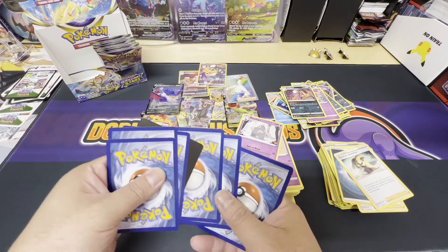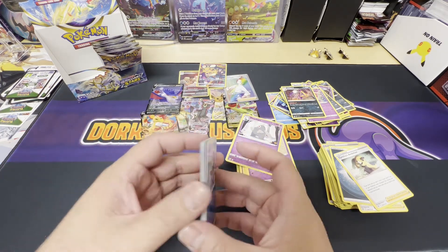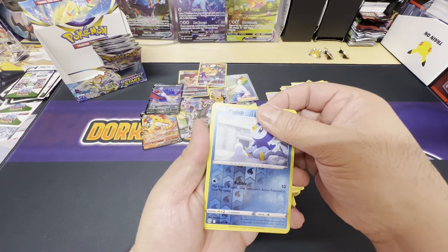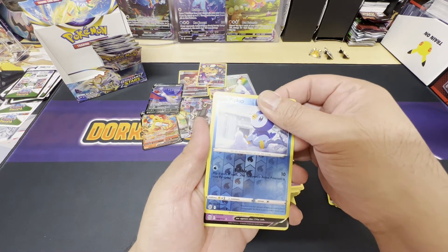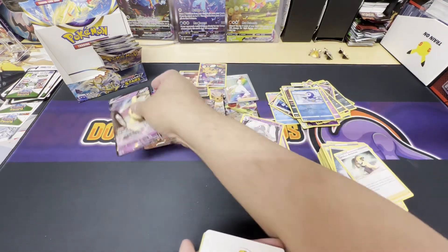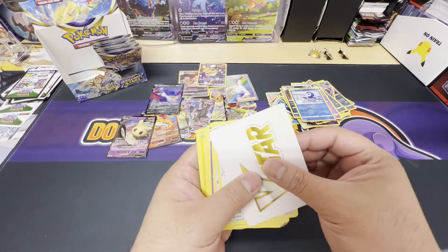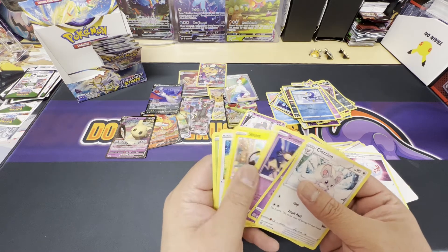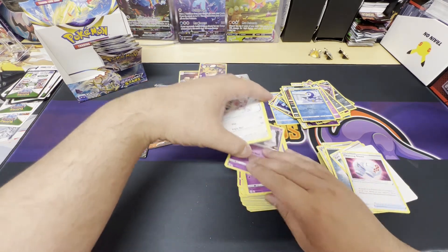V-star — we get our third V-star placeholder there. And a Mimikyu V. Nice hits. No Charizard yet, but I'm happy with all these hits and we still got seven or eight more packs to go.